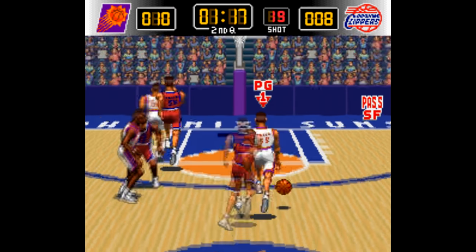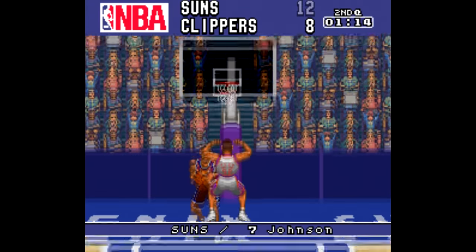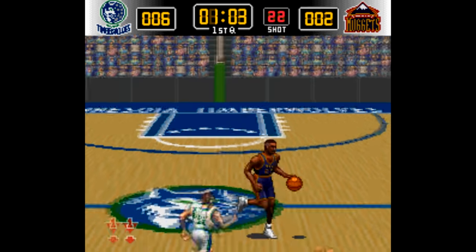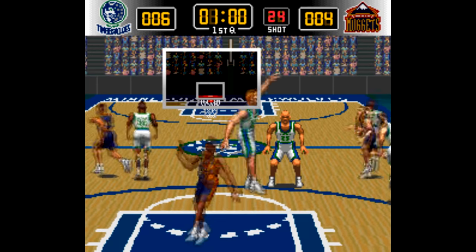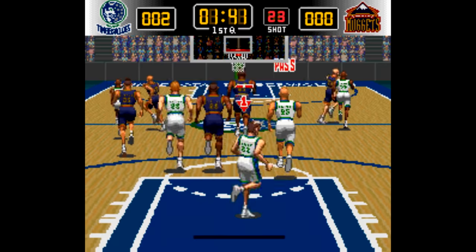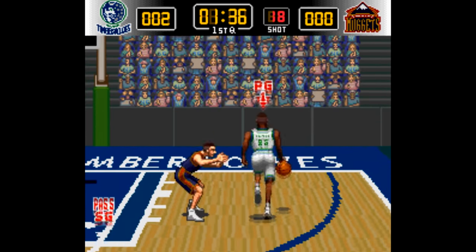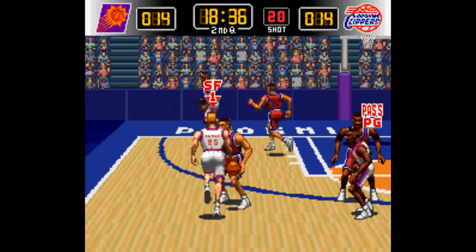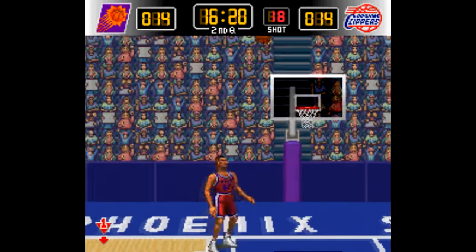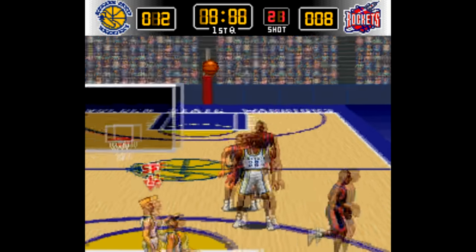Then there's NBA Give and Go, developed by Konami. This is how you do a game from this perspective — there's a much clearer sense of depth, and the gameplay is much smoother as a result. This is one of the best games on this list, and I feel like it's been forgotten a bit over the years. There's a lot of gameplay modes, and the pace of play is excellent — you can get a full game in in less than 20 minutes. This doesn't quite have the same realistic feel of NBA Live and it doesn't have all the stats those games have, but I think I'd still rather play Give and Go if I wanted a 5-on-5 basketball game on the SNES.